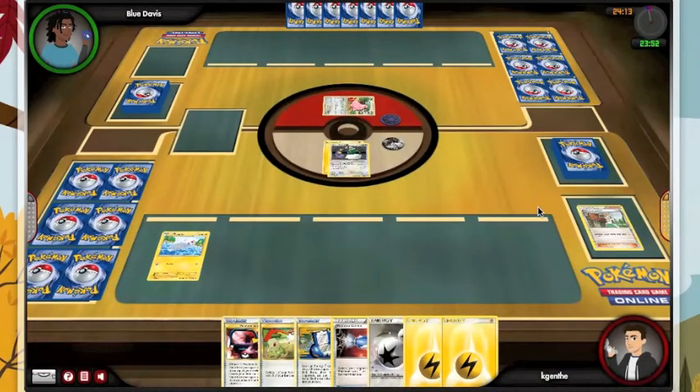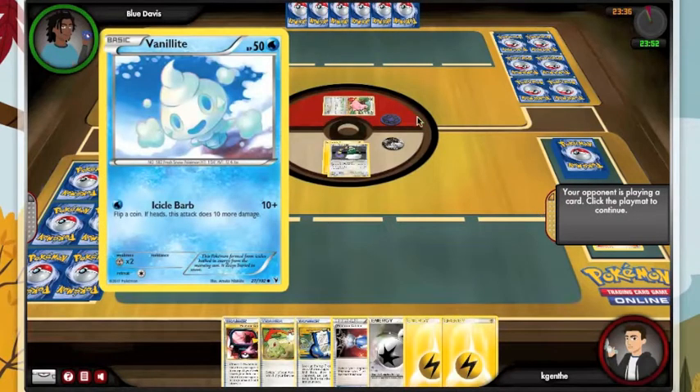He stays asleep, which is helpful, and we're going to see hopefully what deck he's playing. I'm assuming it's got Stage 2s — we see a Cleffa, so he's going to use that to get set up. Hopefully that Cleffa wakes up and we'll knock that out on the second turn. But we do have a Catcher, so even if the Cleffa is asleep...